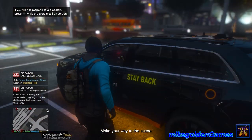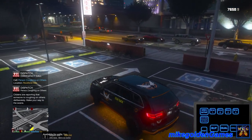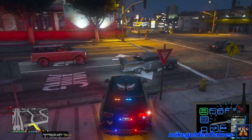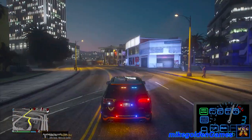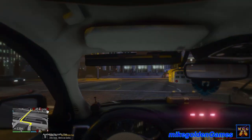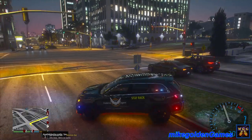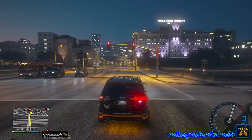Citizens are reporting that someone is coughing on others deliberately — make your way to the scene. Copy that dispatch! Let's get our lights on stage three, sirens off but lights on. We'll head north on Palomino Avenue — we will be at the location right now actually. I noticed also after I installed Corn Time Callouts, I had NPCs randomly spawning and falling through the ground.